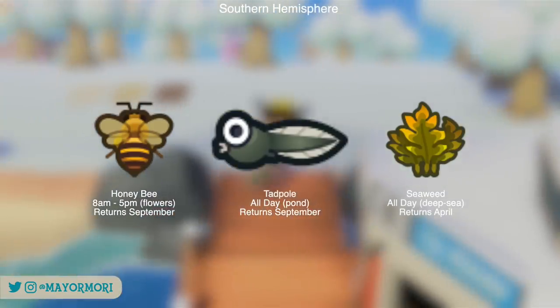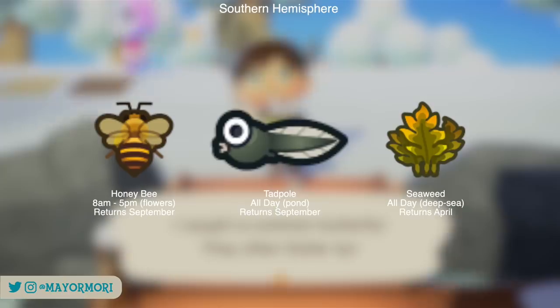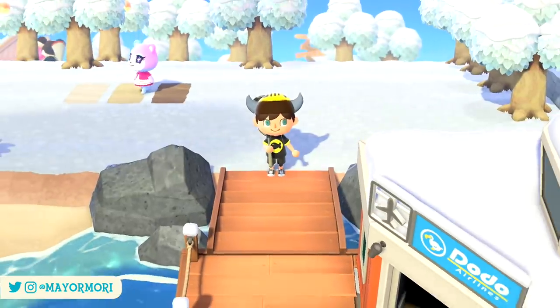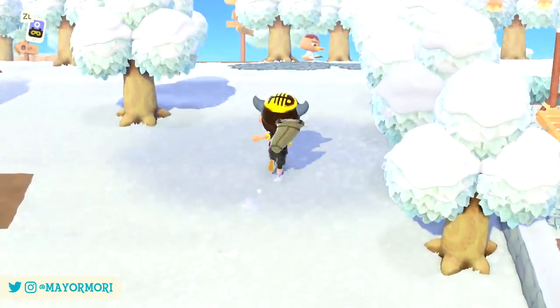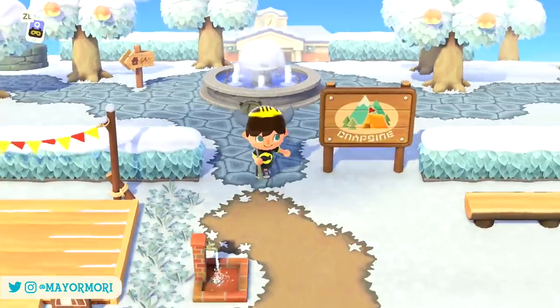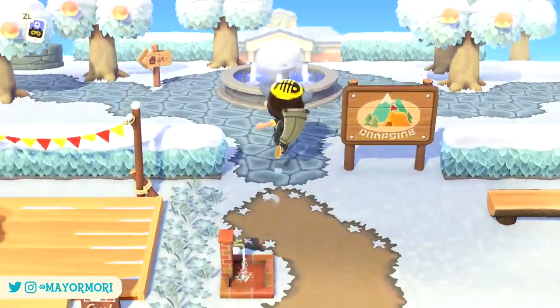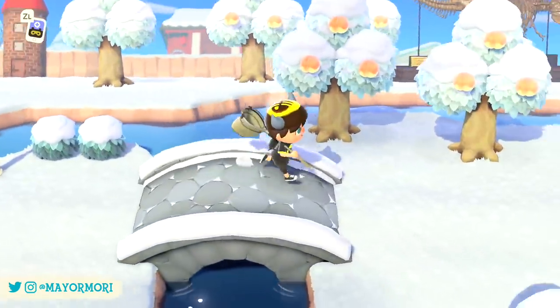All of these critters won't be returning to the island until September, with the exception of the seaweed which can be encountered again in April. If you're having trouble finding a tadpole, just terraform a new pond or make your existing pond slightly bigger and they should start spawning in. That's all the critters leaving the southern hemisphere at the end of January, totalling only three to look out for.